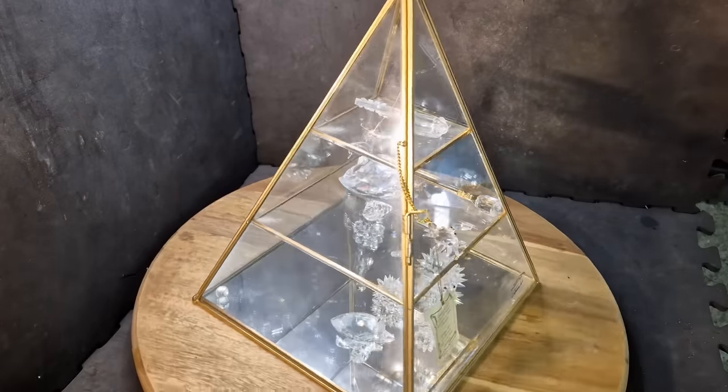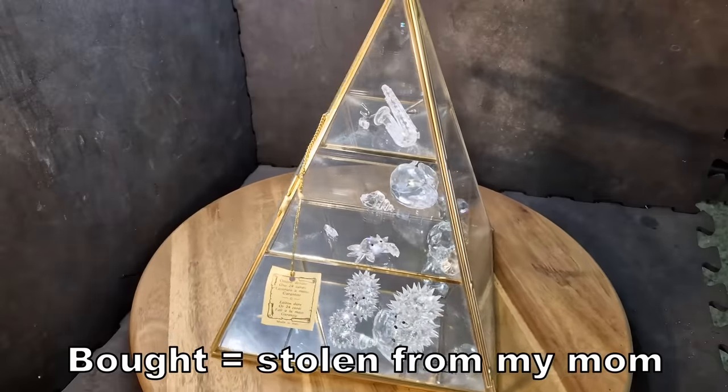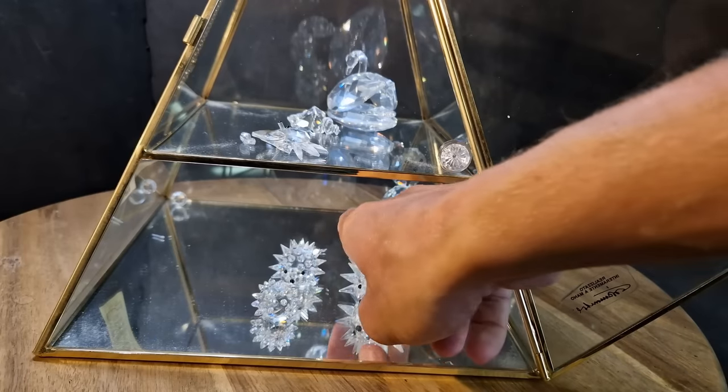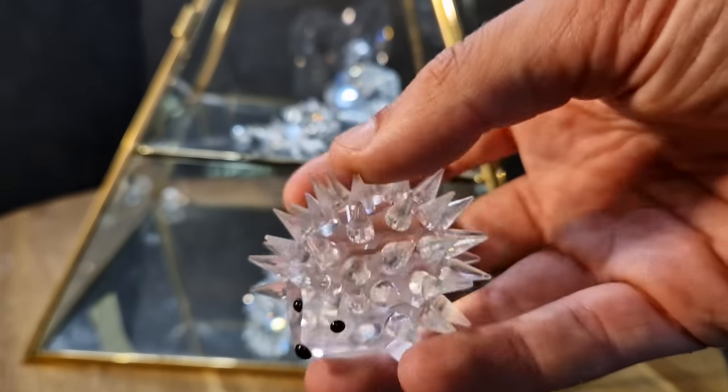So I bought this glass pyramid thing and thought it would be cool to make a terrarium inside it. Brass gold-plated — that's not real gold right? So this thing is probably worthless. First I need to get this junk out; they are from Swarovski or something. Never heard of it.